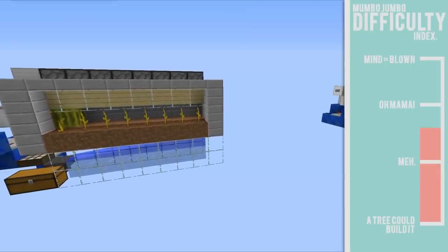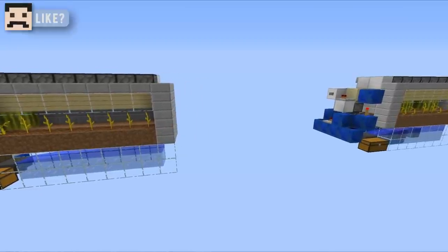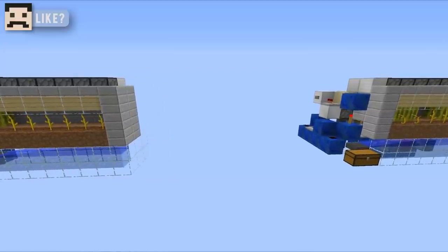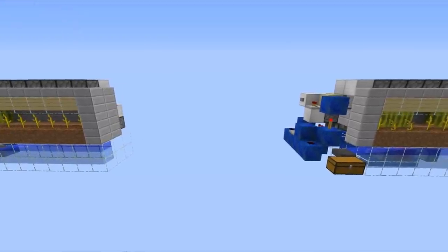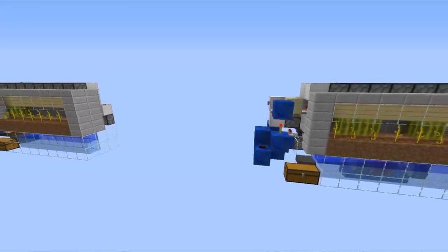Now as I'm sure you're all aware, melons and pumpkins are very low maintenance. You don't really have to do anything to look after them. You just break down the block and it will regrow again. You don't have to plant any seeds or do any funny business to make it work. So for that reason, they are extremely useful for fully automatic farms because all you have to do is break the block down with a piston and then it's ready to go again. No user maintenance and you end up with tons of melons and pumpkins.